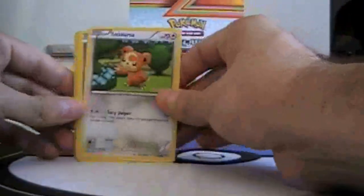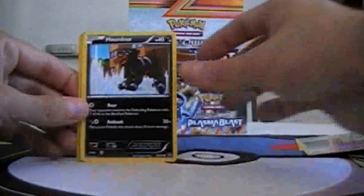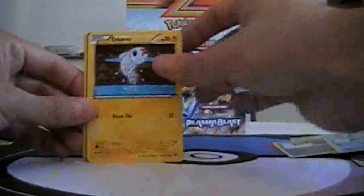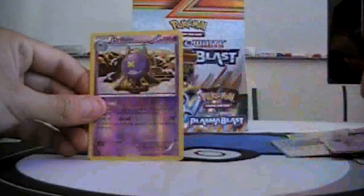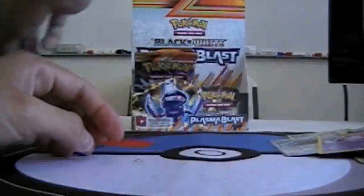Next pack: Deadly Ursa, Solosis, Hound Hour, Lepras, Dynamo, Ursaring, Tirtouga, Mocharna, Reverse Drifblim, and Holo Haxorus.